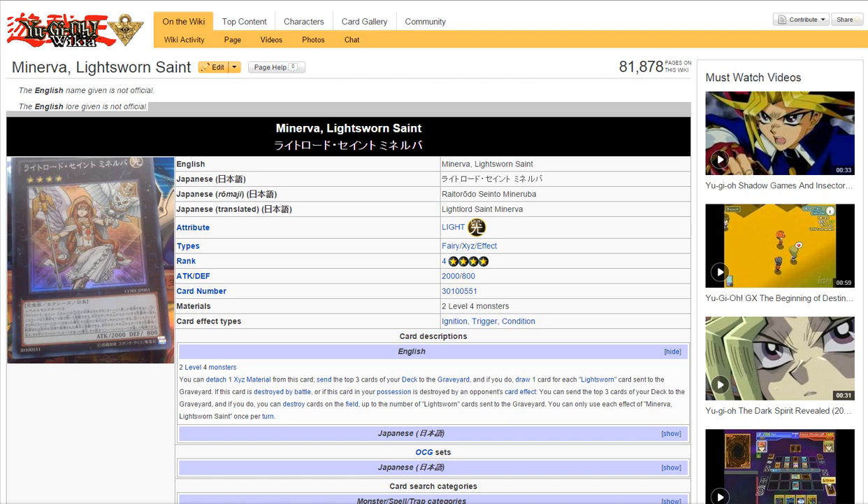So first of all, right here guys, we have pretty much the new Light Swarm XYZ card called Mervin Light Swarm Saint. You can summon this card with two level 4 monsters, which is pretty cool. So you could have like a Light Swarm monster and another card, or just any cards that you want, but you'd probably want a Light Swarm deck because of how this card works.